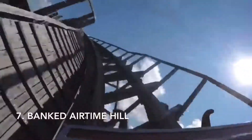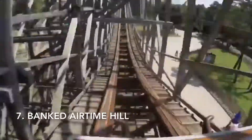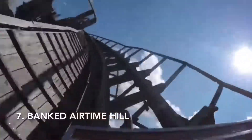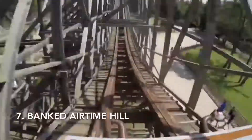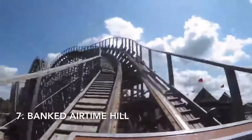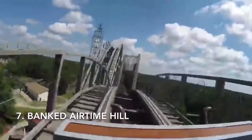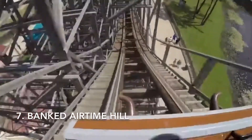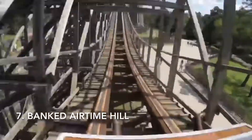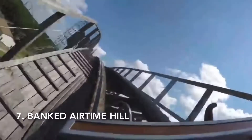Coming in at number 7, we have the Banked Airtime Hill — the one right after the turnaround where you're banking to the right going up into it and then drop back down. There are some laterals going up it, which is pretty fun, and then a nice floater drop after that. It's better than most elements on other wooden roller coasters, which just shows you how good El Toro is.